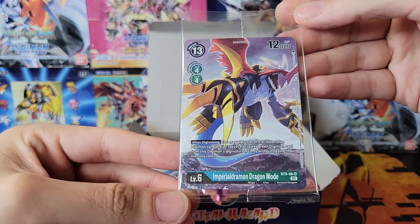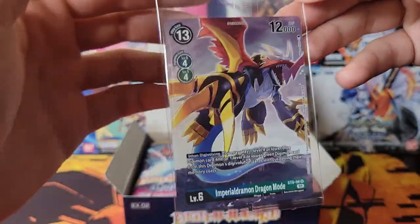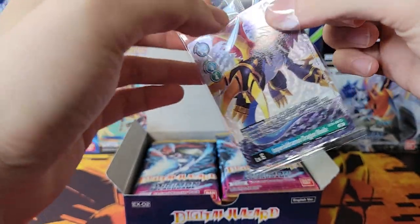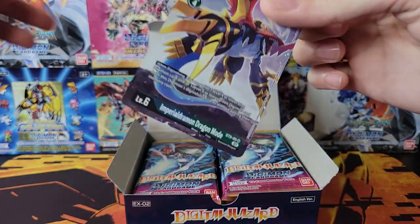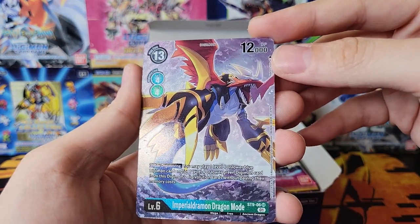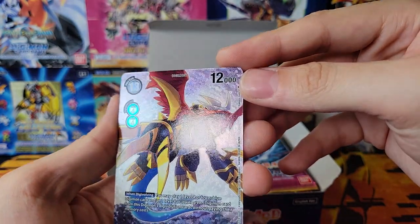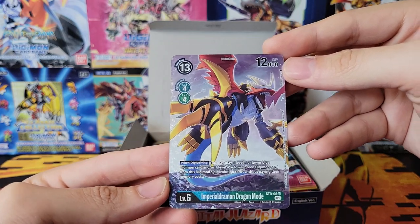Imperial Drummond Dragon Mode for our box topper. Is it just a single card? It is. That's kind of different. They just put a single card box topper in the clear one. Usually there's a clear one and also another box topper, but that is really cool. Look at the texture and the very cool artwork. Full art texture. Very nice box topper.